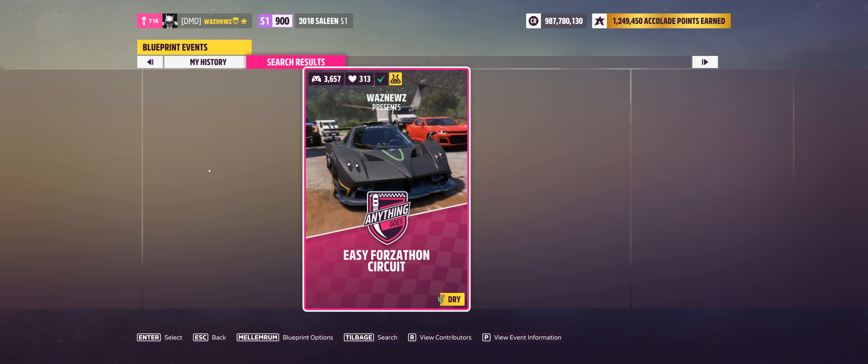Now, speed zones. The one speed zone I like to use is this one here - 177 mph for three stars, which is absolutely doable in an S1 900 car.